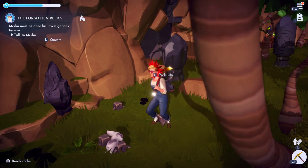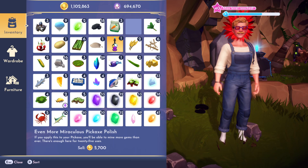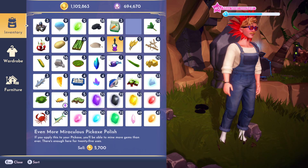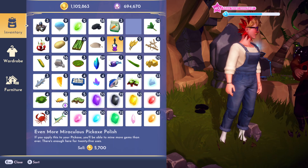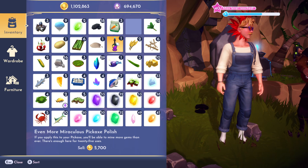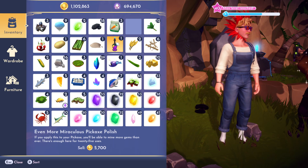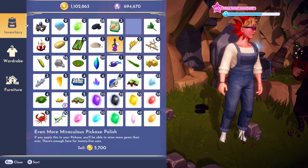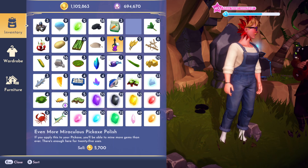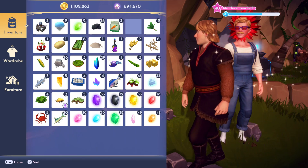Once you do find the rocks, what you can do is apply this to your pickaxe — the Even More Miraculous Pickaxe Polish. It's fairly far into the game that you unlock this in your crafting bench, and it adds 25 uses to your pickaxe, and every swing on a piece of rock gives you a much higher chance of dropping gems. If you're not sure whether you have unlocked it, pop over to your crafting bench and see if it's available in the potions tab. And that is how you're going to get Peridots in Disney Dreamlight Valley.